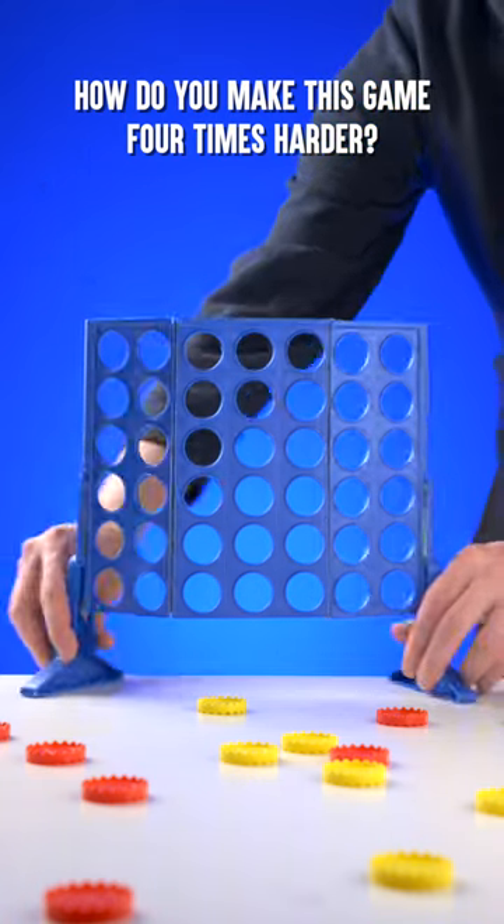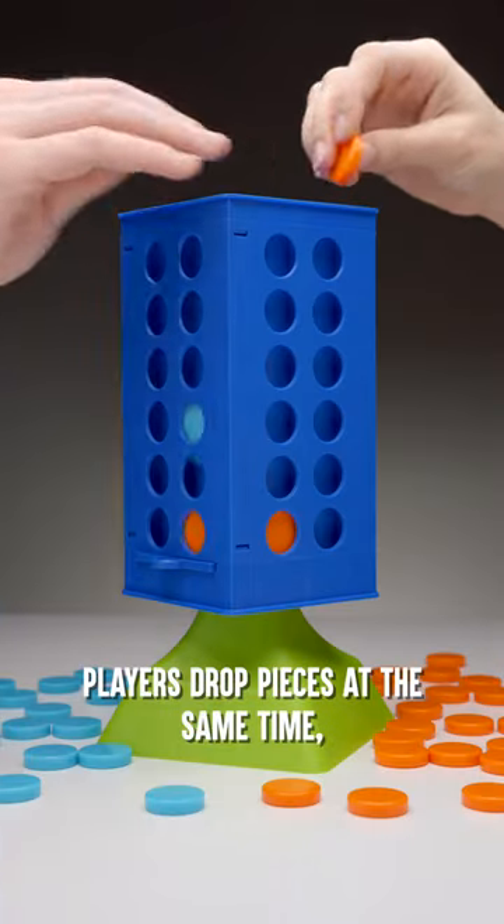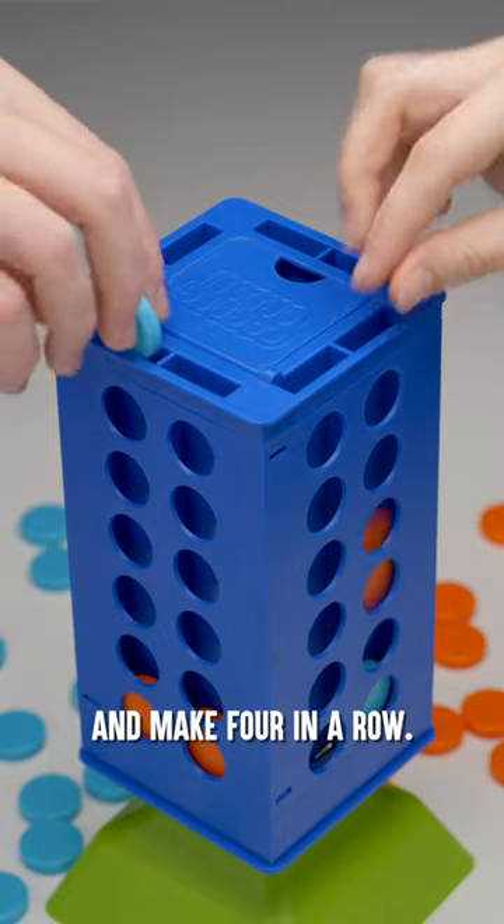How do you make this game four times harder? By making it four-sided. With Corner Crush, players drop pieces at the same time, then rotate the tower for another chance to stop your friends and make four in a row.